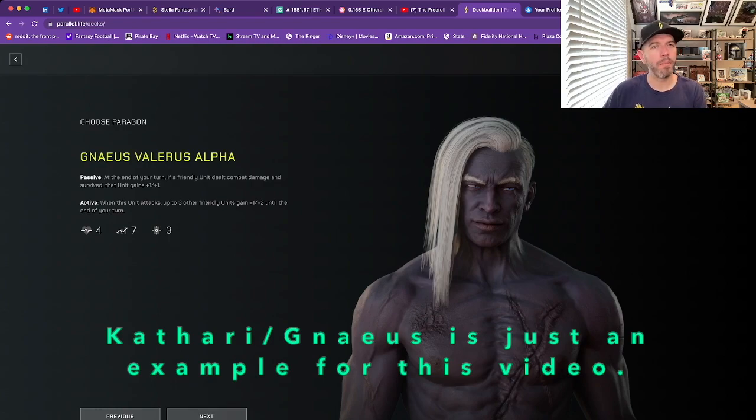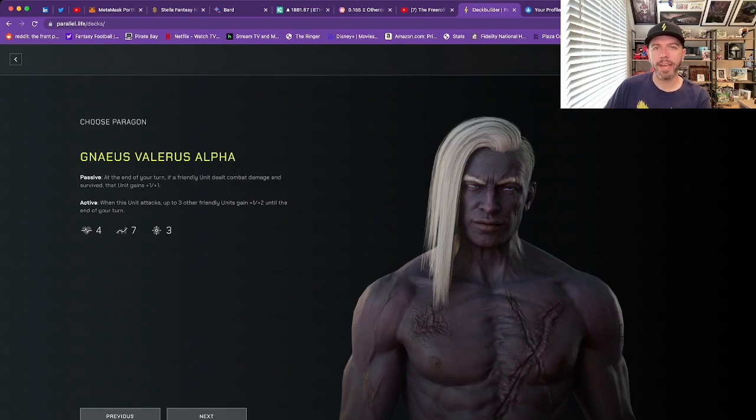We've chosen Cathari because it makes for a great starter deck. Now we need to choose our Paragon. Your Paragon is a lot like the leader of your deck — they're going to be in play the entire game, and their passive will have a very large impact on your strategy. I recommend you start out with Neus. His abilities are very simple to use; you don't really need to think about him at all. You'll naturally take advantage of his passive: at the end of your turn, if a friendly unit dealt combat damage and survived, that unit gets +1/+1.